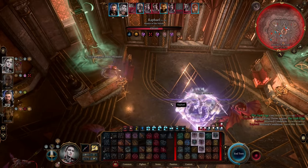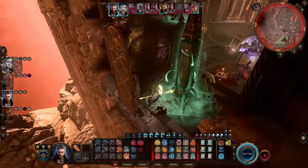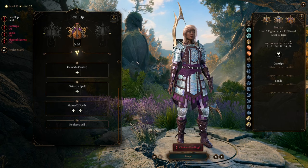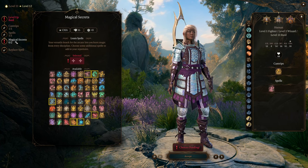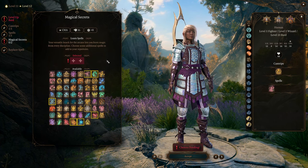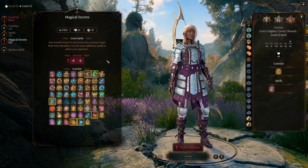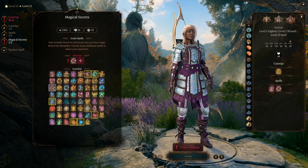You can upcast spells like Hold Person or Command, which you will get at level 12, to control large groups of enemies. At level 11, you get access to level 5 spells — Hold Monster and Dominate Person are both good choices. At level 12, you get to pick another cantrip and a level 5 spell, but most importantly, you gain access to Magical Secrets. Magical Secrets allow you to pick two spells from a wide list of spells from all other classes. There are spells on this list that cannot be obtained with scrolls or your bard levels, so this choice is very important. The best spells on the list for this build are Counterspell and Command. With this, the build is now complete.